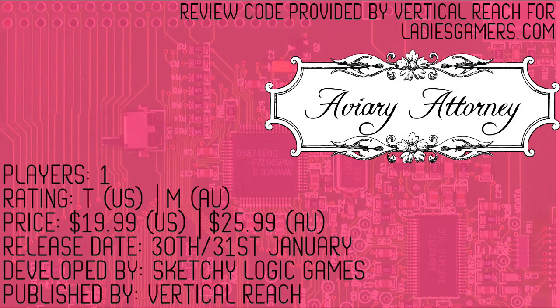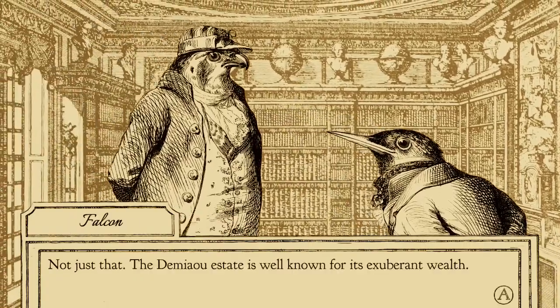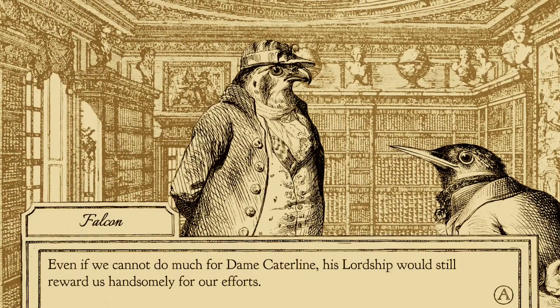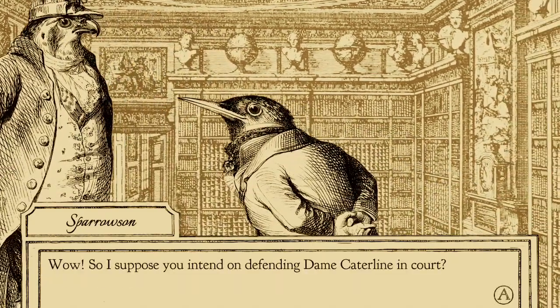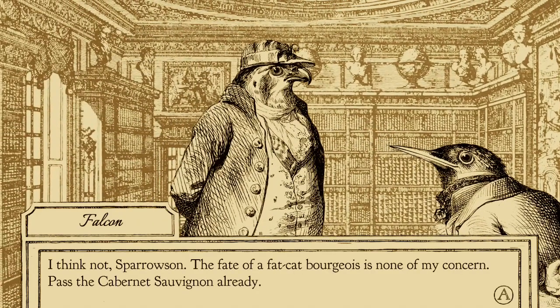Review code provided by VerticalReach for ladiesgamers.com. JJ Falcon is a defense attorney in Paris around 1847. His assistant Sparrison eggs him into taking a case for the bourgeois kiddie Dame Catiline, who is accused of murder. With mere days before trial, you must begin your investigation.